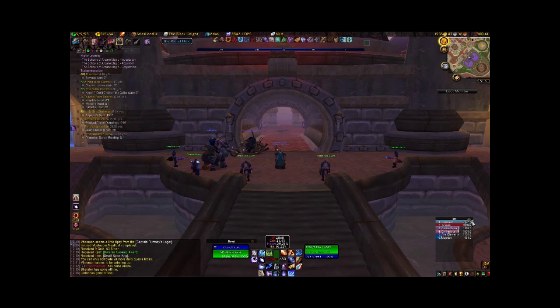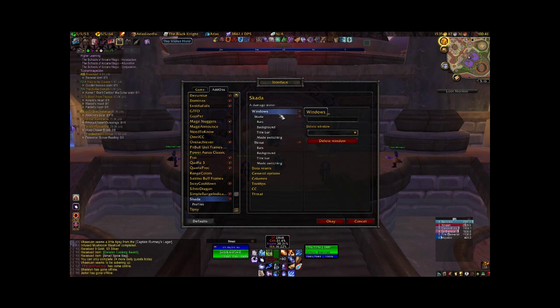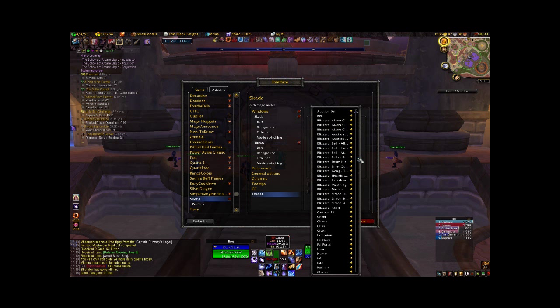The way you get to that is you click your gear in the main window and go to Configure, then Windows. You can come up with a name and then create it — just type the name in and hit enter. I made one called 'Threat' because that's all I'm having it show: threat for the current fight. So it looks like Omen. Click on Threat, and you can set options like not warning while tanking, flash screen and shake screen, and play a sound when you have too much threat. I'm going to use the murloc sound.